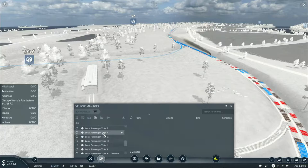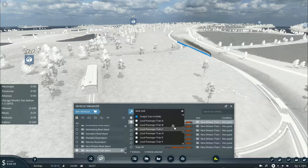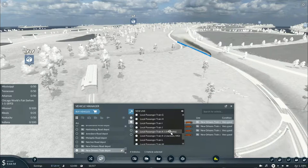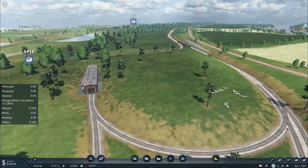You go to route I, you go to route J, you go to route J, you go to K1, you go to K2, you go to L, you go to M, you go to N, and then you go to O. Sweet.